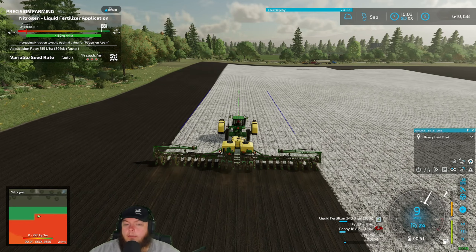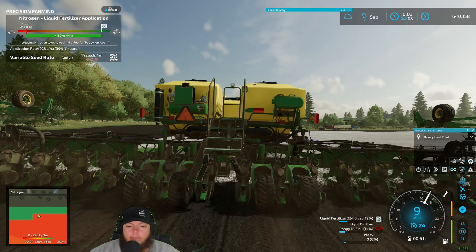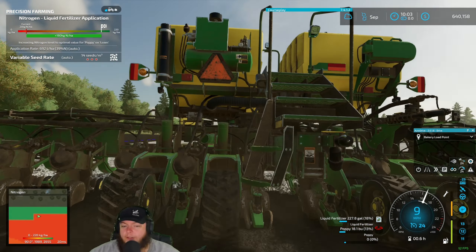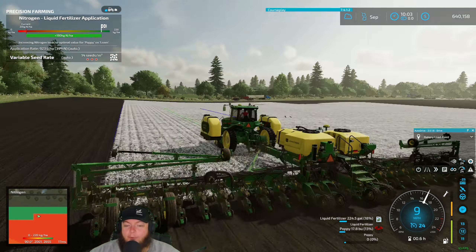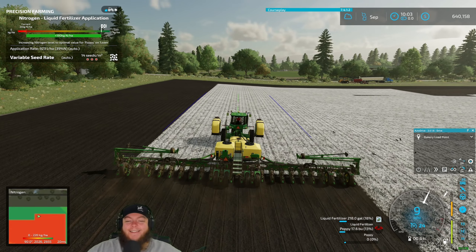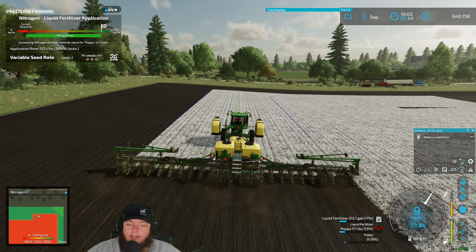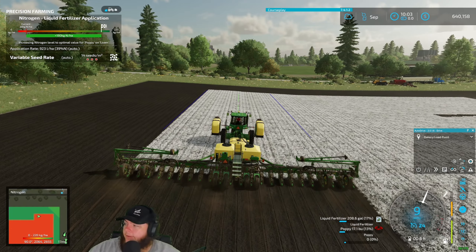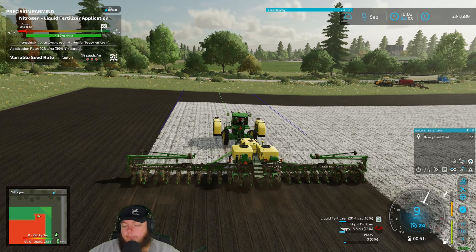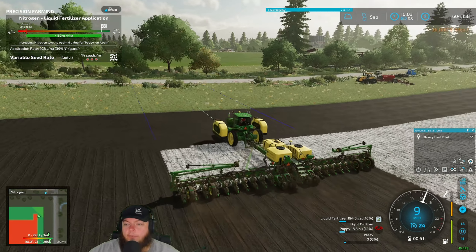You could technically probably pull the in-game tanker behind it. Does this one have a hitch or is that an option? Sometimes you don't add it because then somebody will put a tipper behind it. A tipper behind this actually wouldn't be a bad idea because you have to turn wide anyway. Maybe the DB 120 - that thing's gonna eat seed.